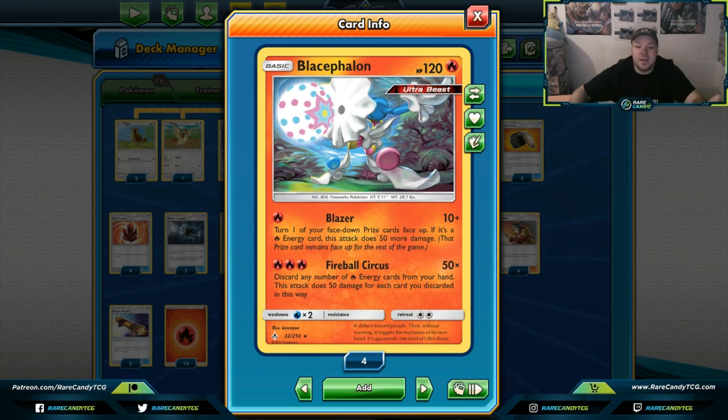Blazer is a great way to knock out Pidgey, Jirachi, or any Pokemon weak to Fire or with 60 HP or less. We have 14 Fire energies in this deck. A big strategy I like is on the first turn, look through the deck and check how many Fire energies are prized — if you have four energies prized out of six prize cards, that gives you approximately a 67% chance of hitting with Blazer. I always use Blazer in order so I don't look sketchy at all.